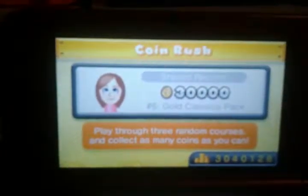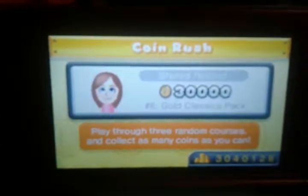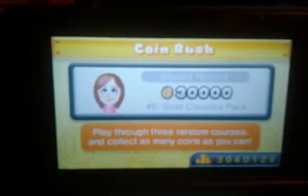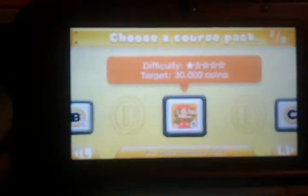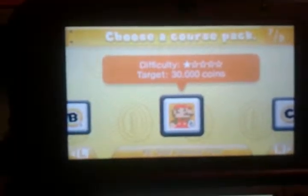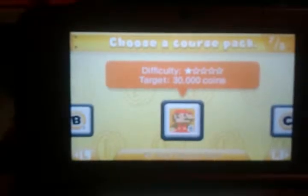Now here, you'll see my current score, which is 30,000 maximum, because unfortunately that's how many coins you can gain in one run. You're going to be playing the classics. This is 1 Star Difficulty, and it's a gold classic pack.